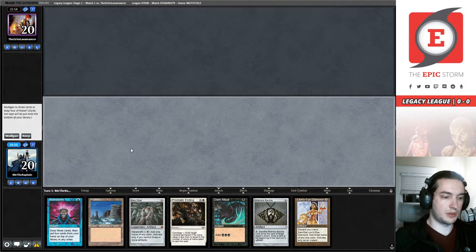This is four cards. I could put back Dark Ritual, Prismatic Ending, Plateau, and hope to hit something really spicy with this Brainstorm — or we can go to three cards. I don't like going to three cards because then we're really chasing Lion's Eye Diamond and Echo of Eons. I think I'd rather deploy a bunch of permanents and hope for a Brainstorm — that seems a little bit better. I'm going to keep this.